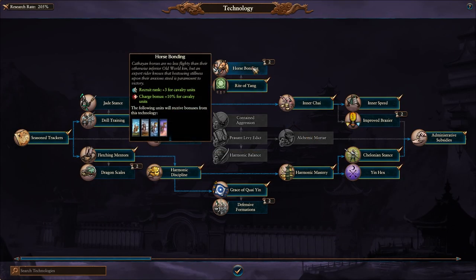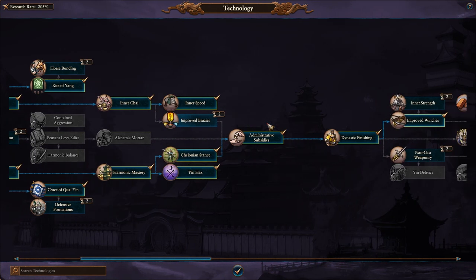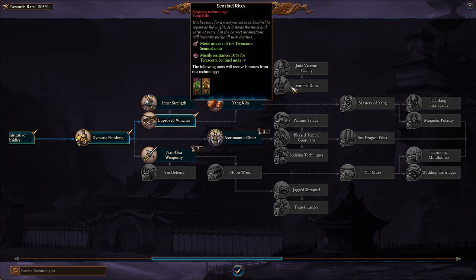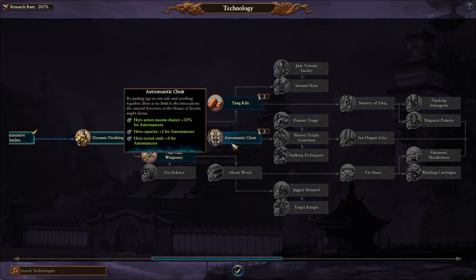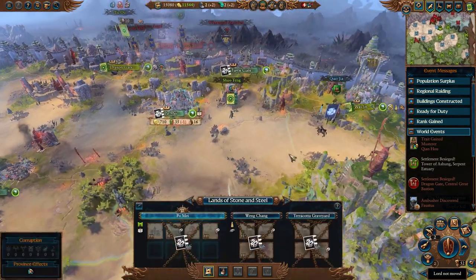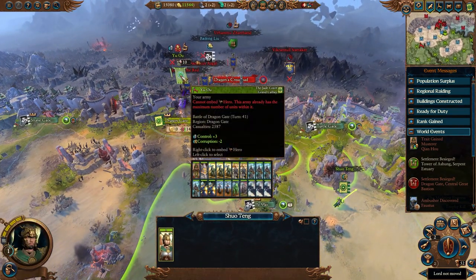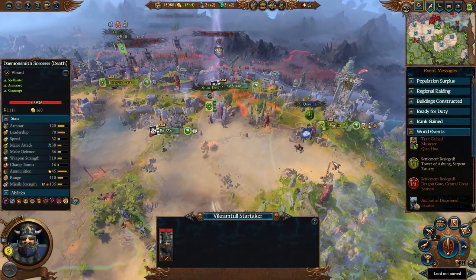Let's pick ourselves a new technology. Extra melee defense is great. Let's go for the additional capacity for Astromancers and four extra recruit ranks - they're going to be coming in at rank 16 at the minimum, which is just goofy. In the future they show up already able to throw rocks. Shwoteng, you can come join up with our boy Yu here - we'll kick out one of the archers or the spearmen. We'll actually do all the important stuff first - we'll have Yuanbo explore this island.